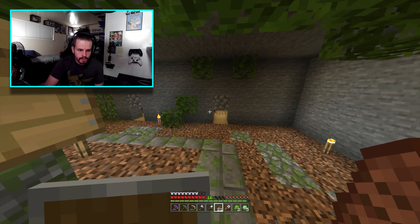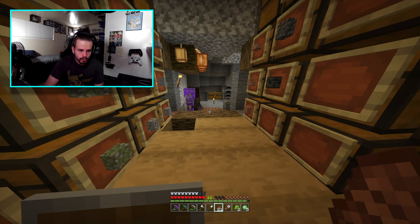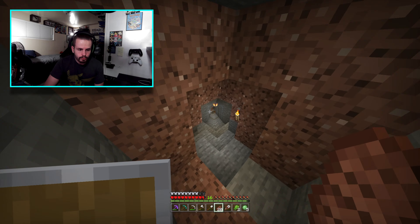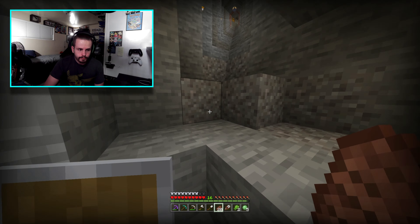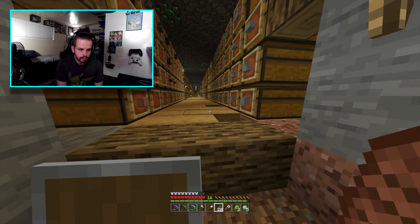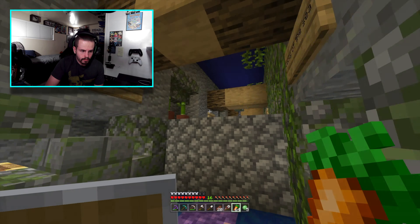I could start getting these guys back together if I really wanted to, to help the process get more emeralds a lot quicker. That's probably what I'm going to have to do — open these up and then start getting them to continue doing what they were doing before. I need to probably finish what I already have and get some villagers filling up those beds in the trading hall. Before I start doing that I need some type of food to breed them. At this point we pretty much have everything — Protection, Mending, Luck of the Sea.